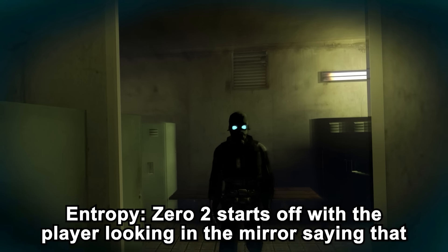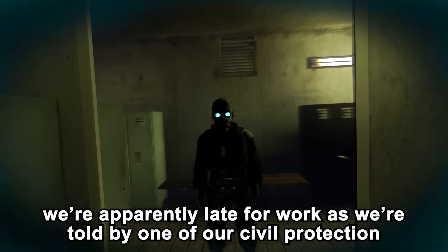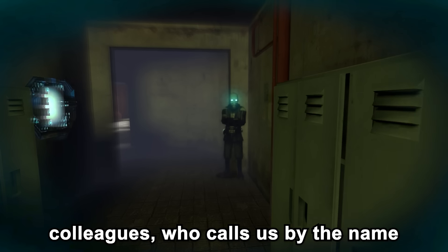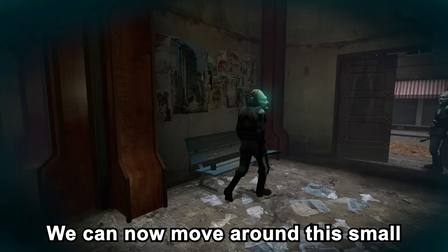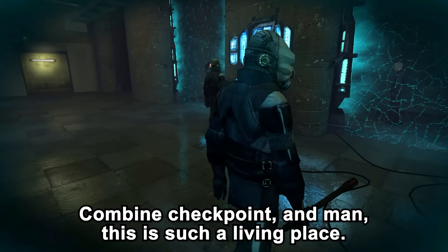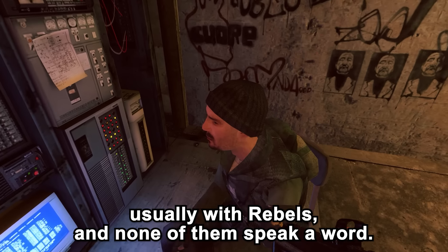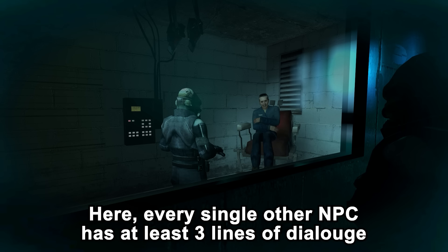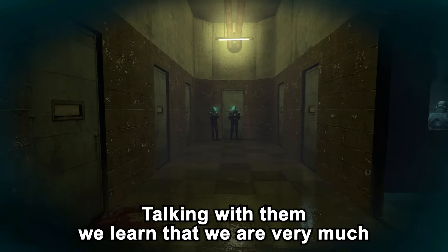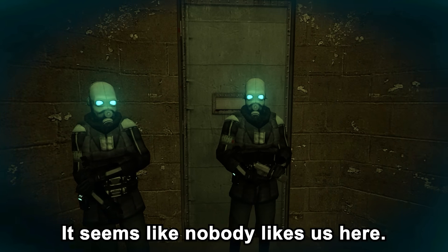Entropy Zero 2 starts off with the player looking in the mirror. We are apparently late for work, as told by a civil protection colleague who catches us — this is the number assigned to us. We arrive at the main desk and are reminded we are indeed late; today we only have crab duty. We can now move around this small Combine checkpoint, and man, this is such a living place. Every single NPC has at least three lines of dialogue when you interact with them, and they also interact with each other. Talking with them, we learn that we are very much not respected by our colleagues — we are seen as a bootlicker, a suck-up to the boss.